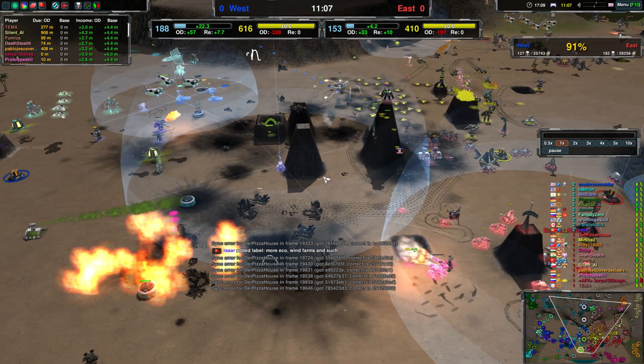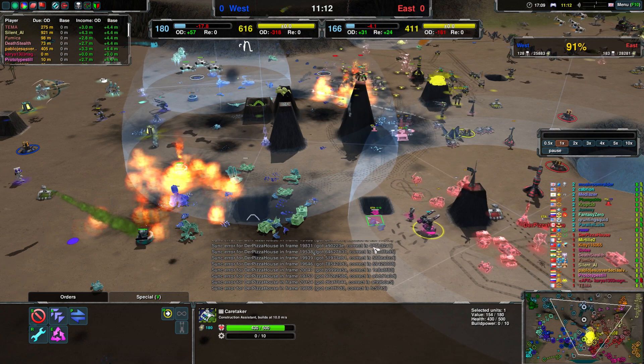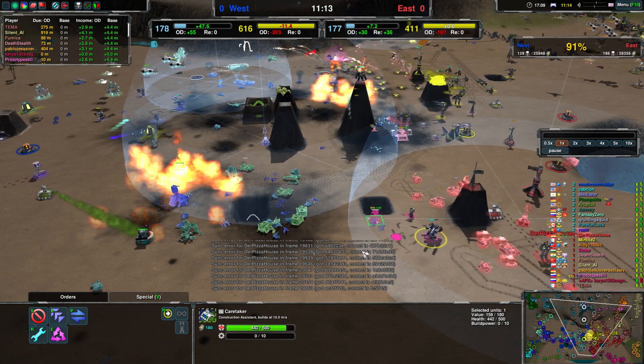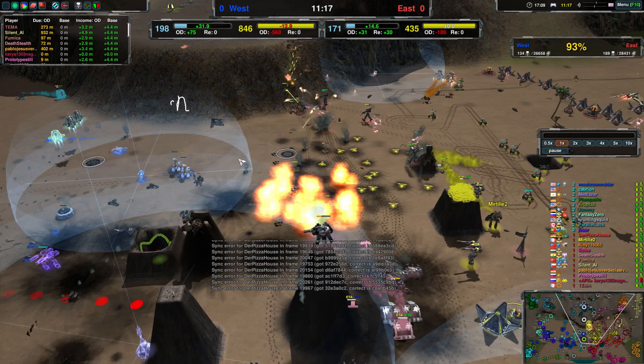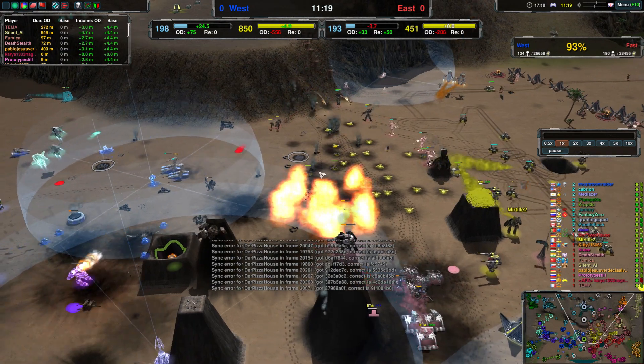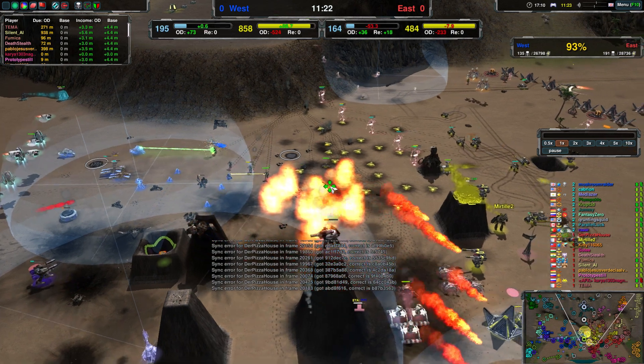Currently there is nothing really here for Team West to reclaim all of that. Whereas Team East will soon have a Caretaker down in the ground, which means it is relatively safe — but of course not perfectly safe, for things like Firewalkers, Impalers, that kind of thing.